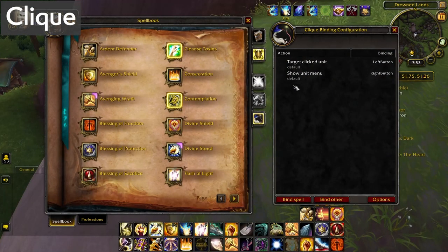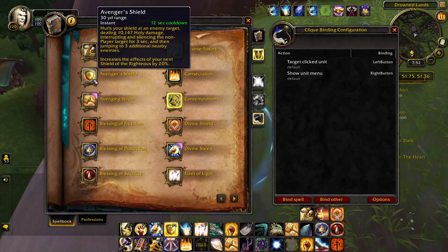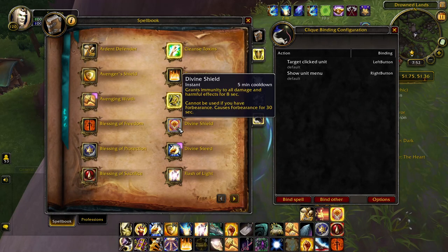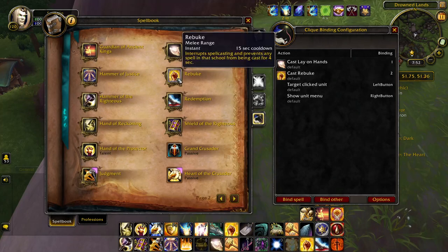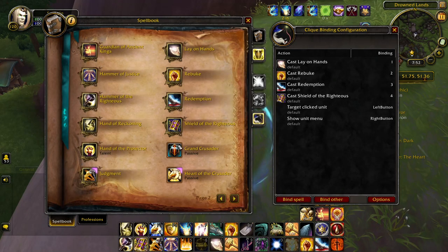Clique is what I personally use to set up custom macros. To be more precise, I don't know much about making mouseover macros, and I rely on Clique to help me out. Clique sets up my mouseover macros on unit frames with a simple click, then I decide what hotkey I want to use and Clique does the rest. So now my guild can stop complaining that I don't cleanse poisons for them — although I'm just kidding, I'm still probably not going to do it anyway.